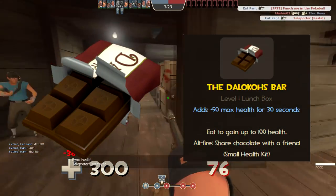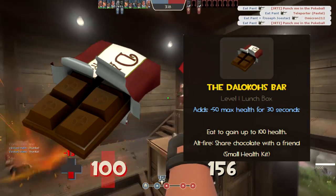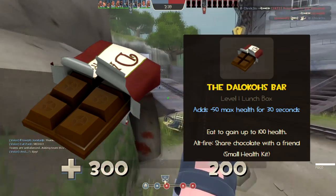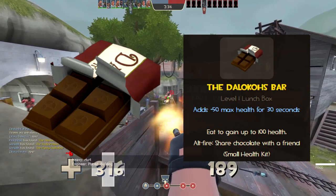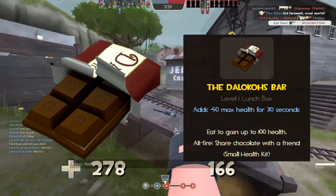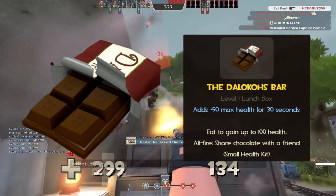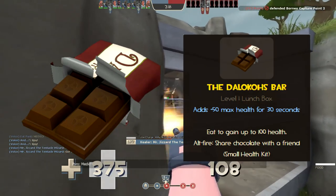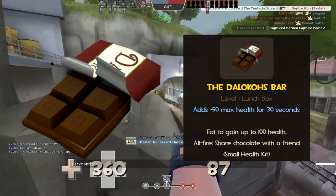In the secondary slot, the Dalokohs Bar takes center stage, being your main support tool for becoming big and strong. This delectable chocolate bar can be consumed to give you an additional 50 max health for 30 seconds, making your overall base health 350 from the original 300. You also receive 100 health from simply eating it, making this an above-average small health pack anytime you need it. However, it takes 10 seconds for the chocolate to recharge between each use and 4.3 seconds to eat the whole thing. The effects of the additional 50 base health last 30 whole seconds, which is still a really long time.